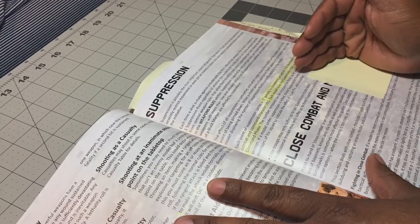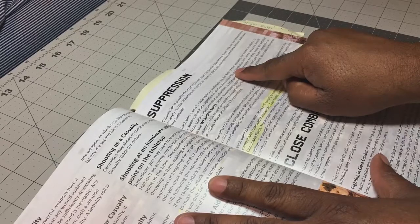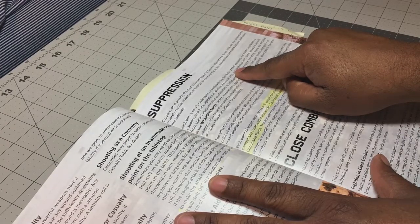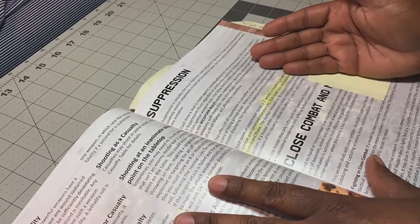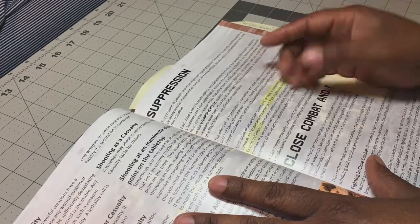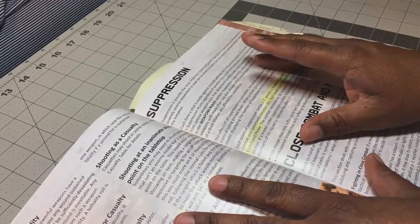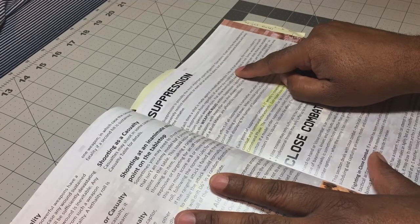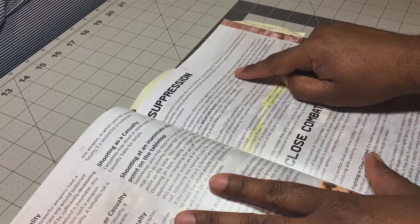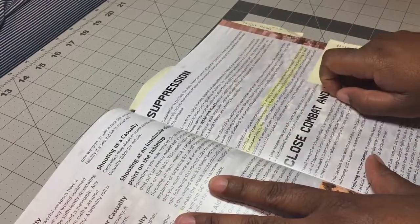That whole range interval thing is kind of nonsense, because apparently after the fourth range interval it doesn't cause suppression. But to give you an example: one of the lowest range weapons is a pistol at 8 inches — the first three range intervals of a pistol is 24 inches. So if somebody's firing a pistol at you at 26 inches, you wouldn't take suppression. But looking at most table ranges, that's never going to come into play. With an M16 at 16 inches, the first three range intervals puts that weapon out to about 42 inches, which is almost four feet. So pretty much you're always going to take one suppression point whether you are hit by the shot or not.